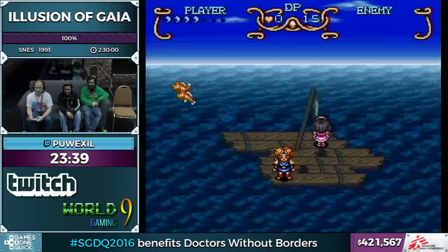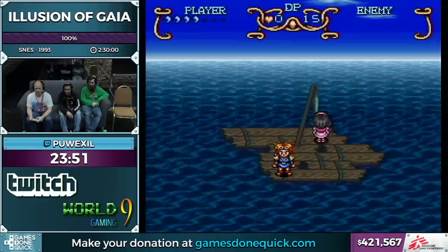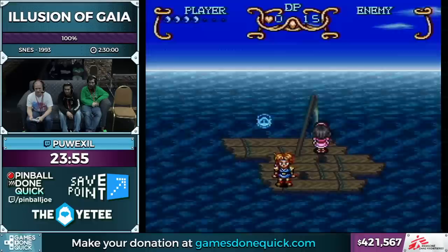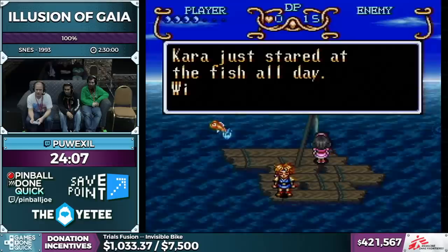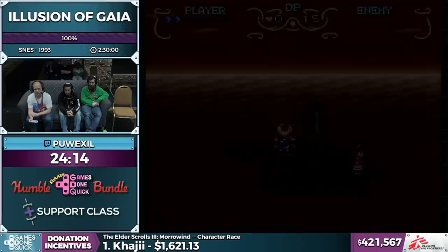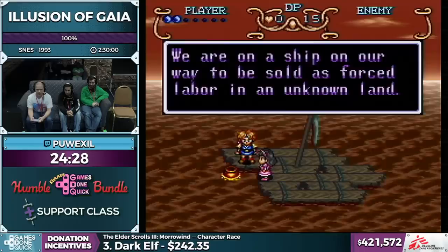For the raft, each day has a trigger I need to hit to advance the story. For this day I need to hit one of the fish and then wait about 30 seconds. When I actually have to catch fish, the trigger for advancing is to have full HP, and I could use my medical herb from the Incan Ruins to skip needing to catch eight fish, saving about five seconds on average. But since this is a marathon run I'm saving that herb for a boss coming up at about the hour mark, which is the most difficult boss in the game by quite a bit.